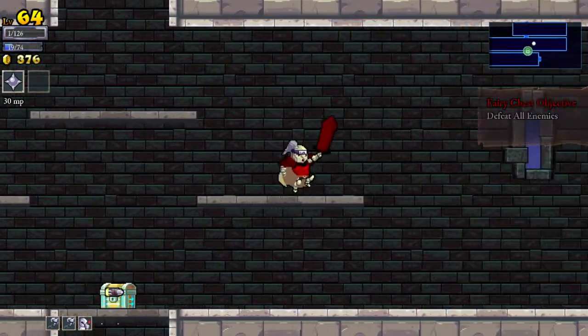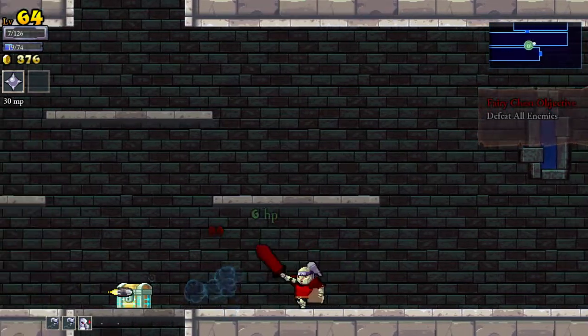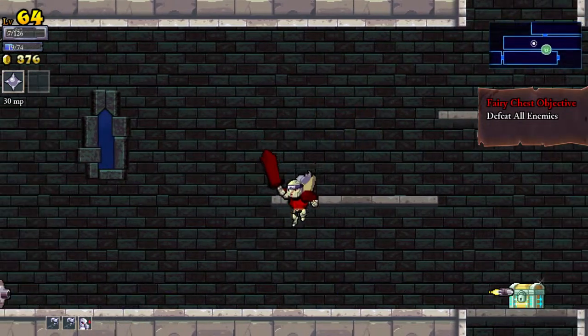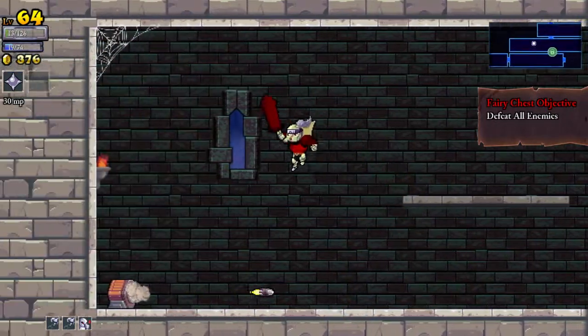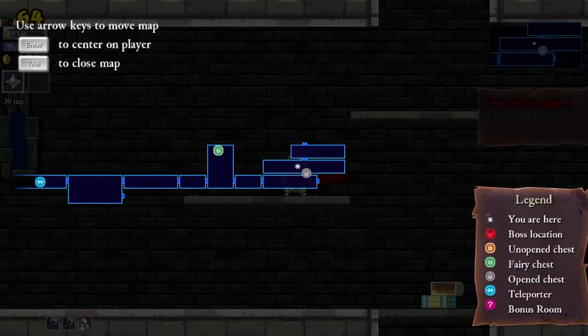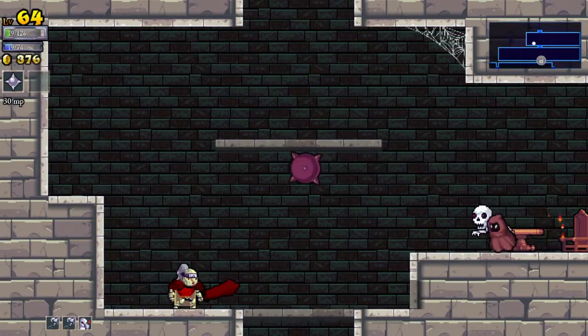This room is bullshit. Come on, zombie. All this just for a fairy chest — and this is a castle as well. Oh my gosh, finally. Defeat all enemies. Curse room. Helm. That was really hard, that nearly killed us. That's why I was a bit worried halfway through that life.